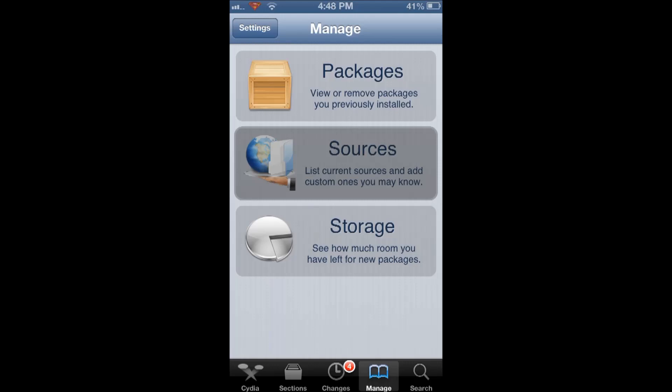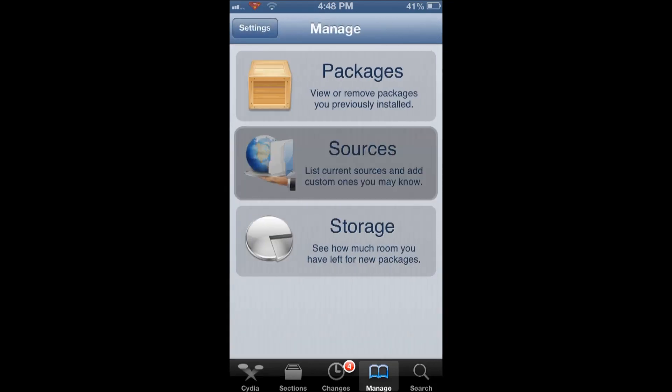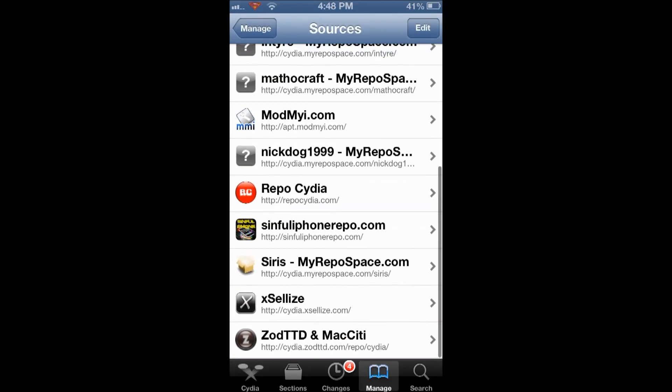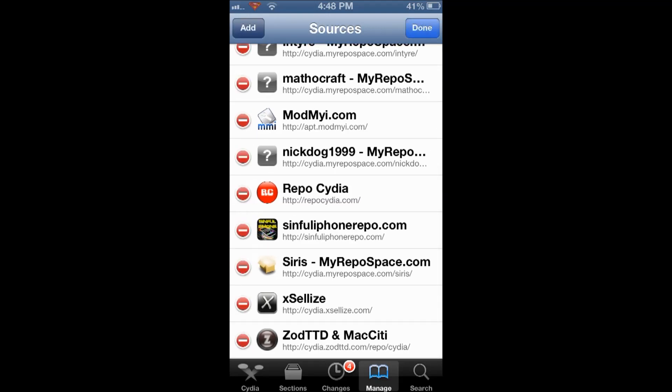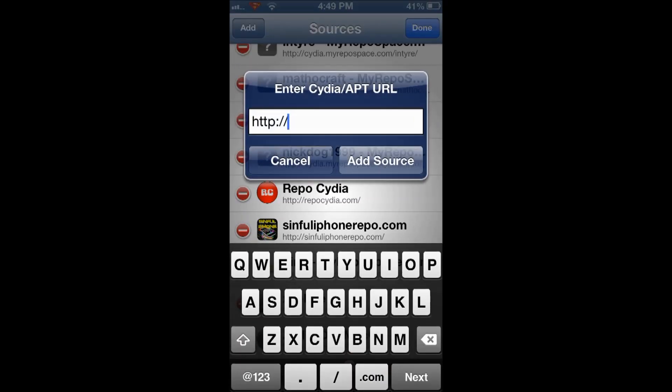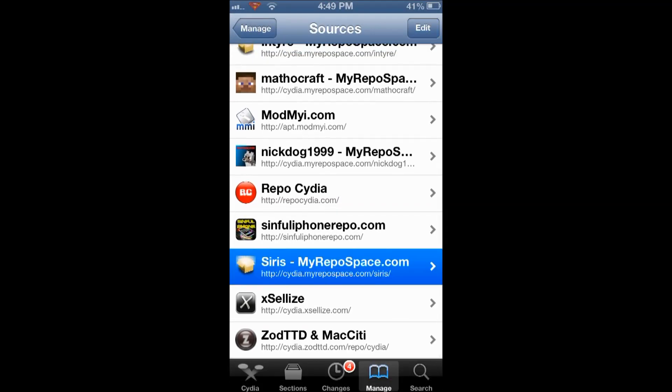I am currently running on iOS 6, so this does work on iOS 6 obviously. What you are going to need is a source in Cydia, and this source is cydia.myrepospace.com/Sirius. I will type that out for you guys so you can see: cydia.myrepospace.com/Sirius.